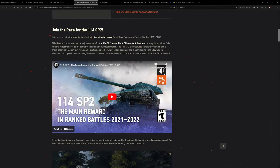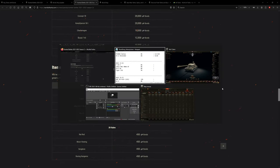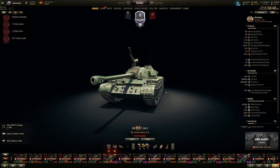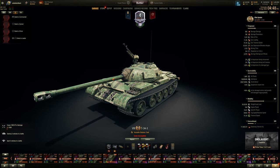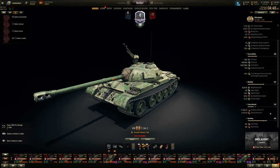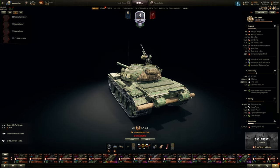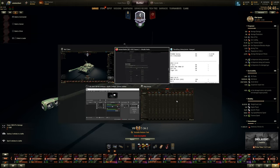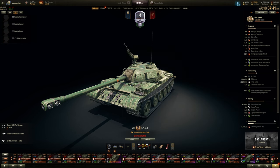Now 2022 — they also put it into Ranked with the 114 SP2. The T34-3 features here and it's much better than an Alpine Tiger or IS-6. It got buffed years ago — it's a big gun on essentially a T34-2 platform, with preferential matchmaking. Much more worthwhile than the IS-6 Black. About 5 out of 10 — not bad if you don't have it.